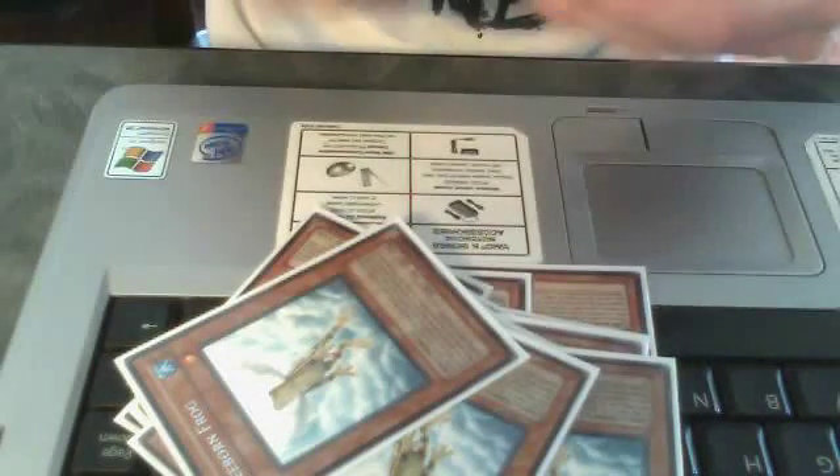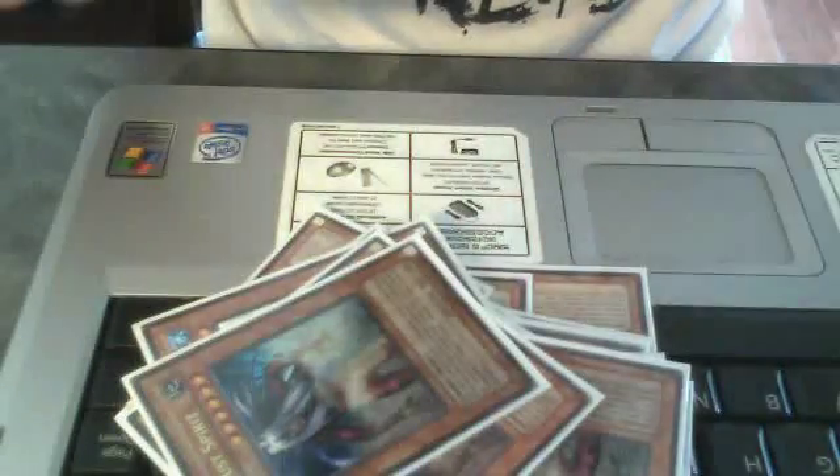3 Treeborn for the plus ones. 3 Faders for stall and easy Light Darkest Dragon or Treeborn. 3 Dark Dust pretty much kills Sams if you get that out.